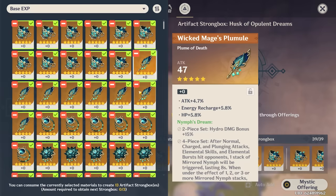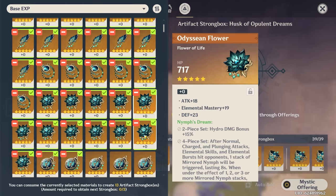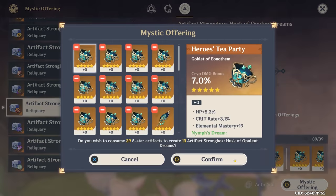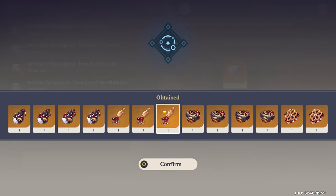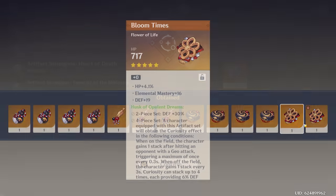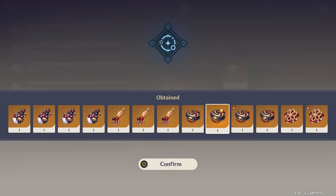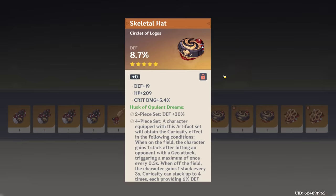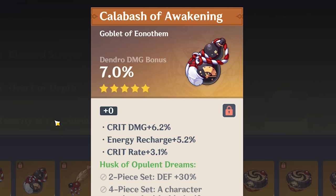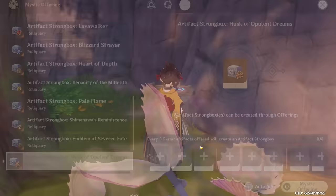Let's start here and make sure I don't get rid of any good pieces. I think I lock all my good pieces, but sometimes I don't double check. All these pieces seem pretty dead, so let's do a Mystic Offering. I basically need everything except flowers — crit damage but no crit rate or defense, so no. Crit rate if it rolls crit damage. Defense hat — maybe for Yunjin. A Dendro damage goblet — I don't know who I'd use that on, but I'll lock it. Cryo. Dendro. Defense. Interesting pieces there.